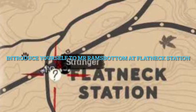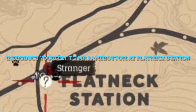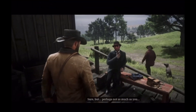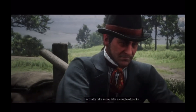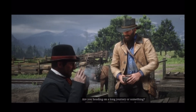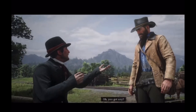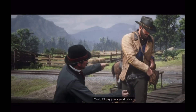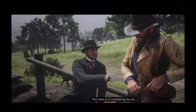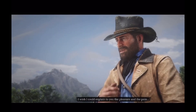Next, head over to Flatneck Station where you'll meet a guy named Mr. Ramsbottom. You'll see him sitting on a bench chain smoking and waiting on a train. He tells you that he collects cigarette cards and will pay you if you send him full sets. There are 144 total cigarette cards scattered around the map in Red Dead 2. You can go looking for them, but it's much easier to just go to a general store and purchase packs of premium cigarettes — each pack comes with a card. This is where having the Legend of the East Satchel and all that gold we collected in the Part 2 video comes in handy.